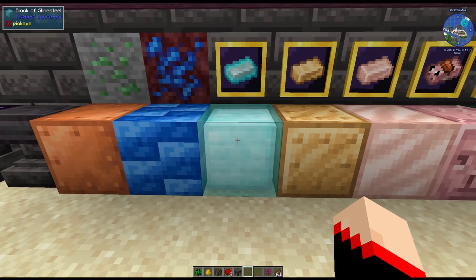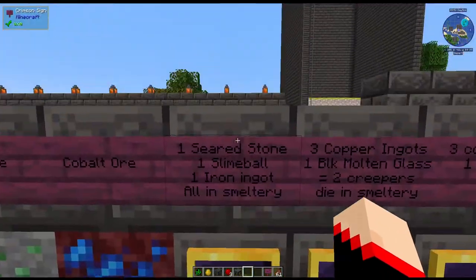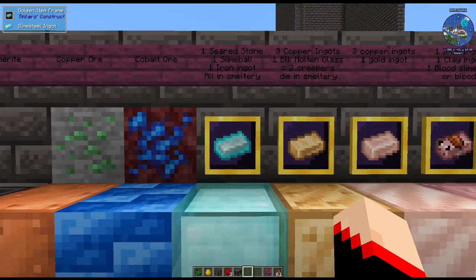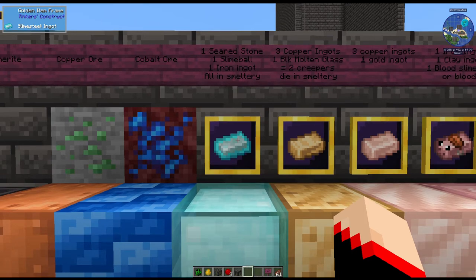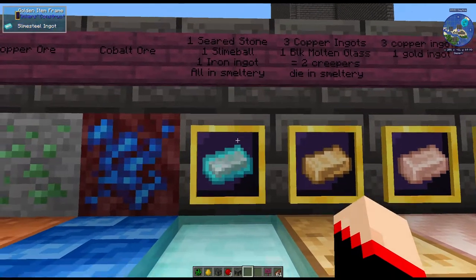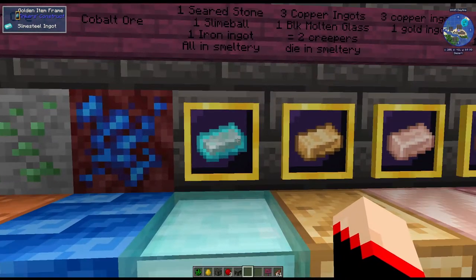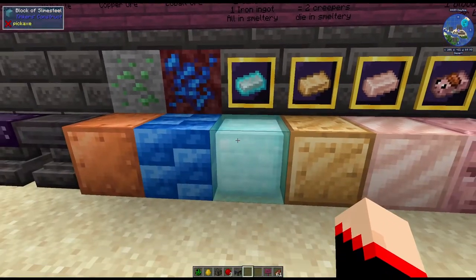So this is slime steel — the one we made the first anvil out of. This is what the ingot looks like. For this one, you're going to need one seared stone, one slime ball, and one iron ingot. That recipe is only going to make one ingot, so if you want the blocks, you're going to have to make nine for each block.